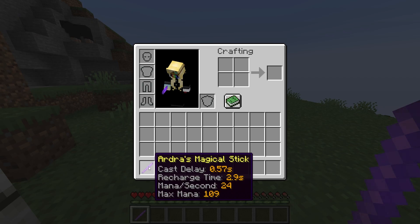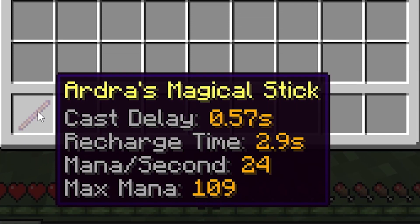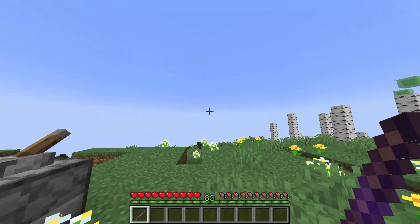Wands have stats now. There's a cast delay, a recharge time, mana per second, and a maximum mana. Now how do we go about getting ourselves a spell?